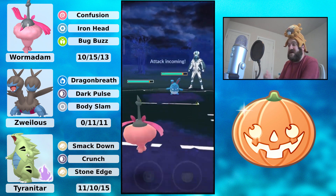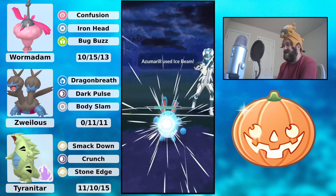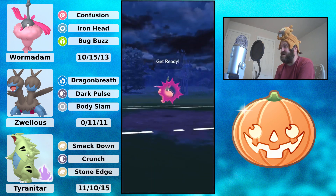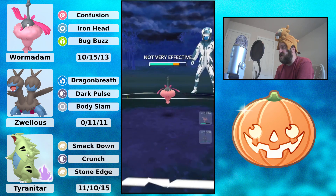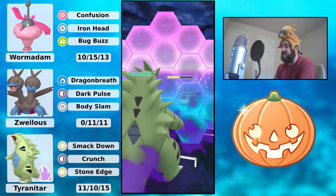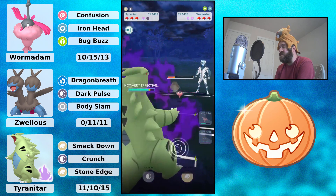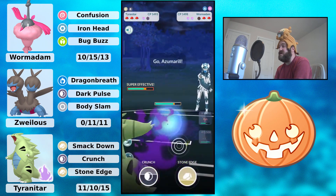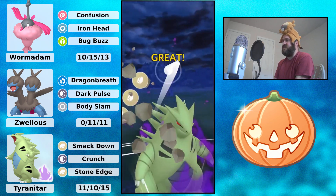I don't have an XL one, but I know it can be XL so it could be a little bit tankier. If you have an XL one it's gonna do a little bit better. Anyway, we're gonna see a Wormadam switch into the Wormadam from the opponent, and they switch out into Tyranitar. Of course you are heavily resisting these Confusion attacks because you double resist it, but you do have to shield the Iron Head or Bug Buzz — and it's gonna be a Bug Buzz. You have to shield it. The defense drop is a little unfortunate, but the Confusion damage isn't doing much. These bubbles are doing more, but you're still gonna get off multiple Smackdowns.